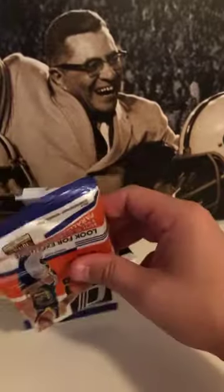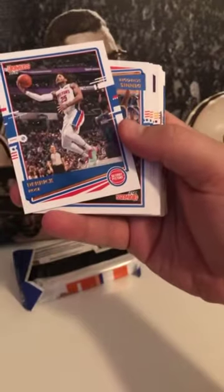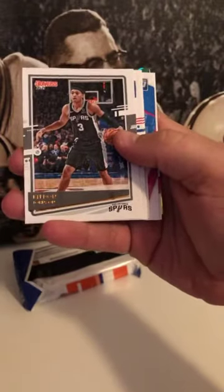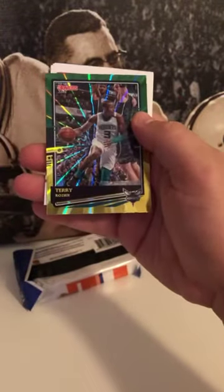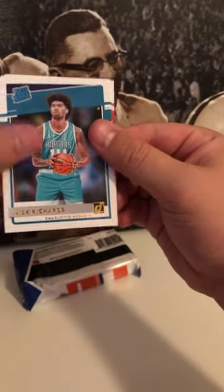Two packs left guys. Pack eleven: Andrew Wiggins, Kevin Love, Lonzo, Gary Harris, Derek Rose, Schroeder, Julius Randle, Caruso, Paul George, there's another Luka, Markkanen, Kawhi, Giannis, Mitchell Robinson, Cam Reddish, Karis LeVert, Bradley Beal, Keldon Johnson, Ben Simmons, Zubich, Miles Bridges, Kobe White. Power in the Paint Joel Embiid. Complete Players Ben Simmons. Terry Rozier — another Hornets, wrong guy. Patrick Williams, Cassius Winston, Nick Richards, Trey Jones.